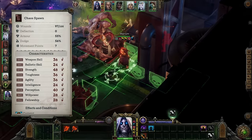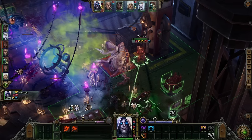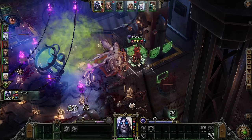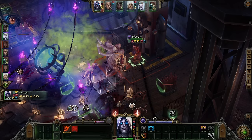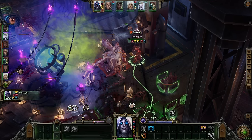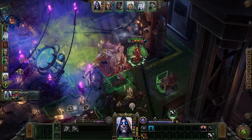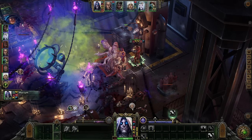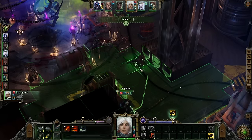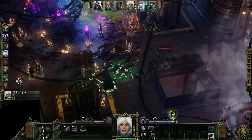Mortem here, this time bringing you a system overview for combat in Warhammer 40k Rogue Trader, just ahead of its release, thanks to a preview copy provided by Owlcat Games that is only really missing the last couple acts. What I want to cover are the basics of combat and how all the systems and various properties mesh together to make the whole. This is not a deep dive into 'you should use this ability at this time,' but rather what all the terms mean and how all these pieces fit together.